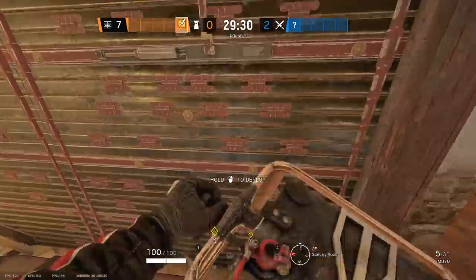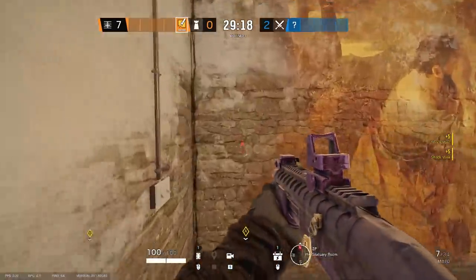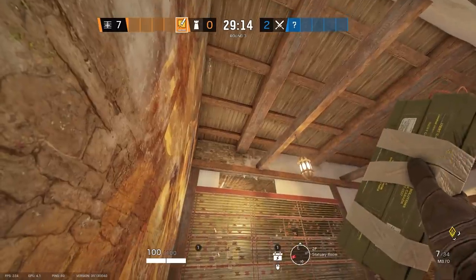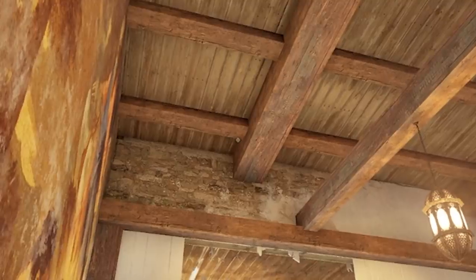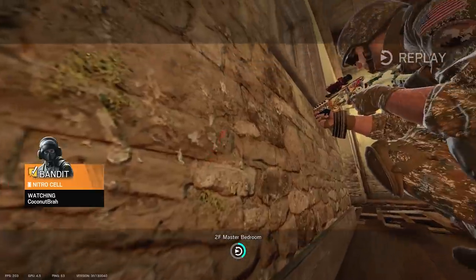Up first is how to throw a perfect C4 right over electrified walls. We've done a couple variations of this in bathroom going into closet window, but I never realized how easy this one actually is. I'm playing on 90 FOV 16x9 to put that into perspective, and yeah you just line the crosshairs up and let it fly.